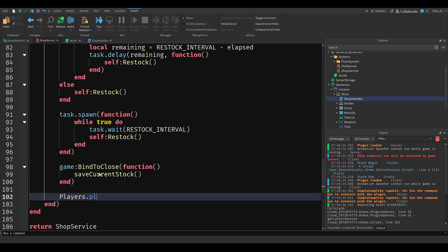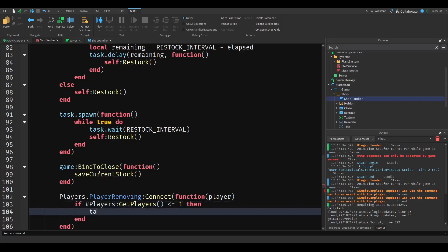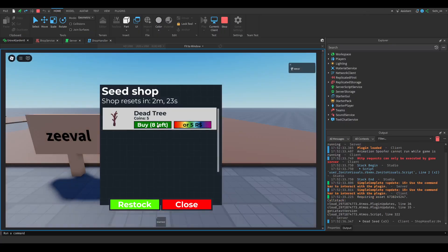We also hook into `Players.PlayerRemoving:Connect(function(player))`. Inside that, we check if `#Players:GetPlayers()` is less than or equal to one, then call `task.defer` and also save the current stock. When we load in, we can now buy items without the DataStore warning printing anymore.